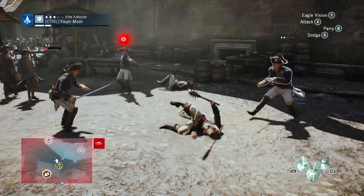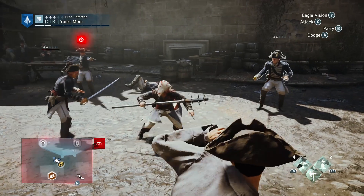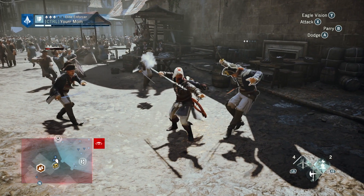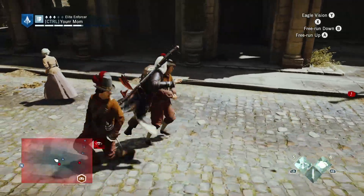In this instance, there are only two ways to prevent this. Either try attacking the enemy before he shoots you, which is very risky, or you can simply dodge at the right moment, causing the guard to miss the shot.